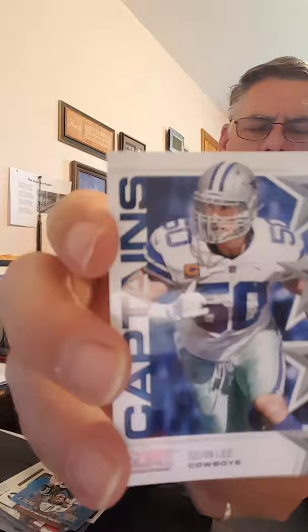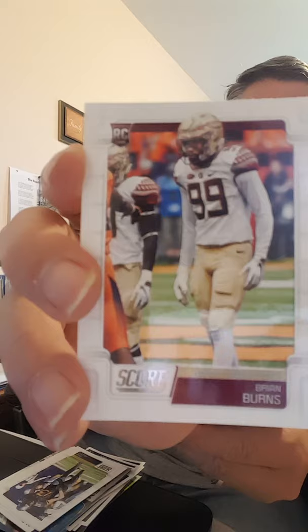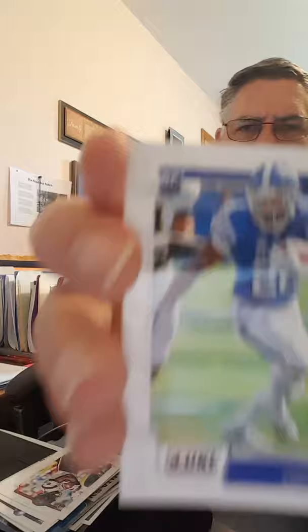Christian McCaffrey Fantasy Stars, Sean Lee Captains. And then we got some more rookie cards: Chauncey Gardner-Johnson, David Sills the Fifth, Brian Burns, Deebo Samuel, and the last card is Benny Snell Jr. from the University of Kentucky.